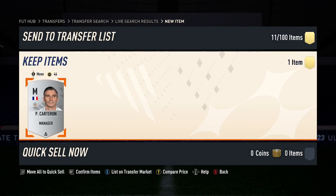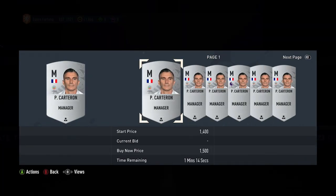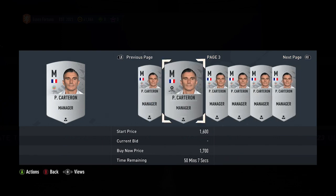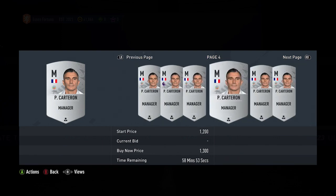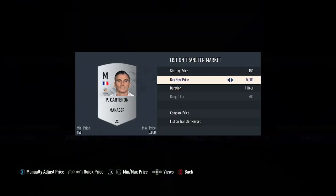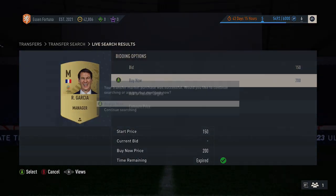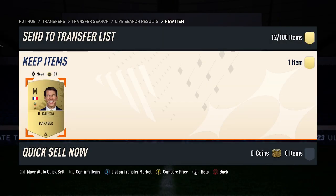I'm going to go and try to snipe them right now. Just picked up this guy for 700 coins. Checking his price quickly — 1,500 is the cheapest on the market for him, then 1,400, 1,300. So I just listed mine at 1,200 coins. Also picked one up for 200 coins this time — that's just under 1,000 coins profit, which is pretty good. To pick up these two cards, it's taken about two minutes.